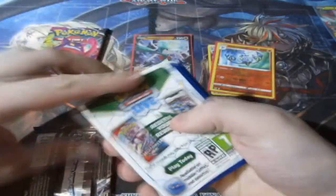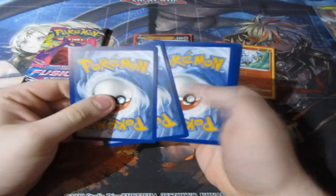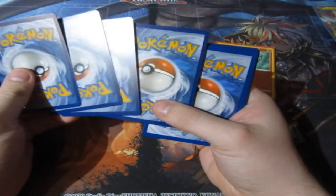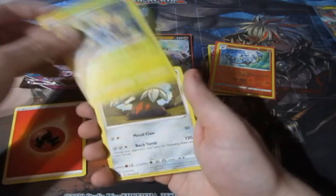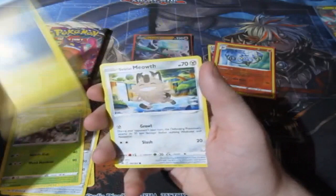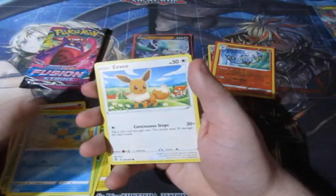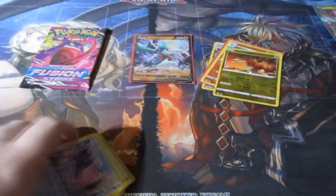Two packs left — what can we get? Whoa, upside down cards. What is this? Upside down card — I wasn't doing that, I did not do that deliberately. That is weird. That was just a random print in the pack for some weird reason. Okay, that was weird.